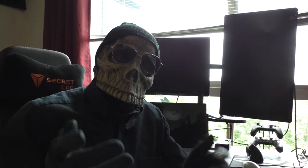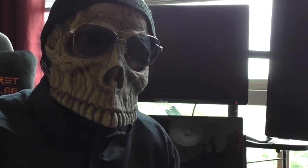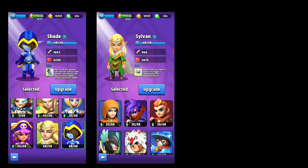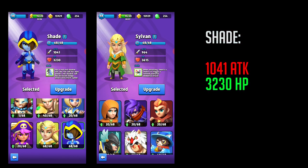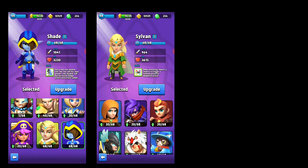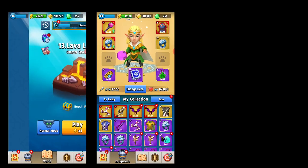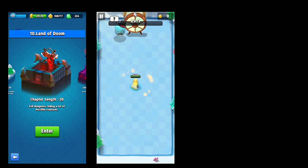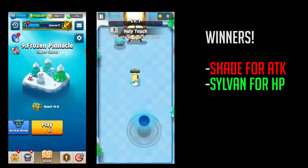Without further ado, you read the title — we're getting into Sylvan and Shade right here right now, both level 68, so let's go ahead and dive into the details. Looking at the stats of both level 68 characters, we can see that Shade has 1041 attack and 3230 health, where Sylvan has 964 attack and 3615 health.